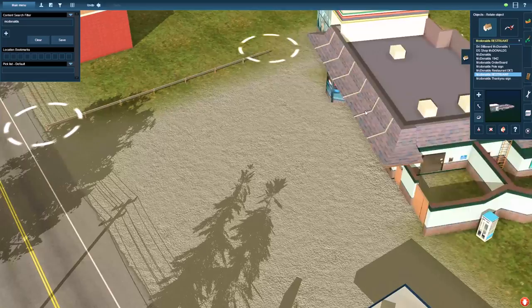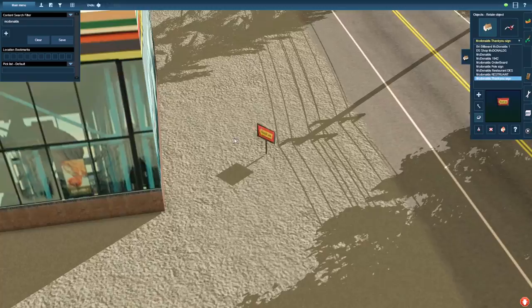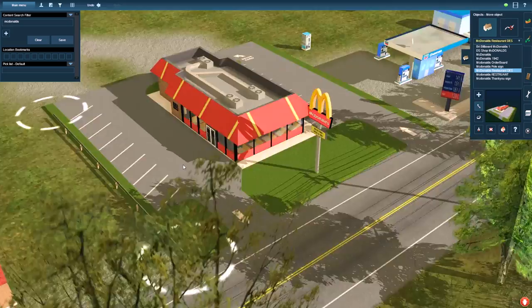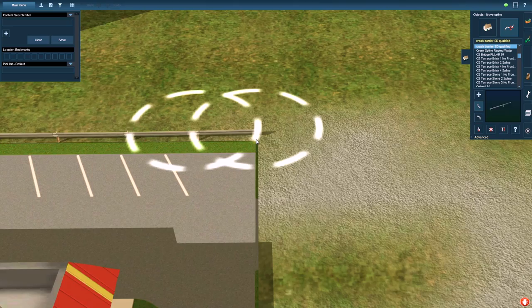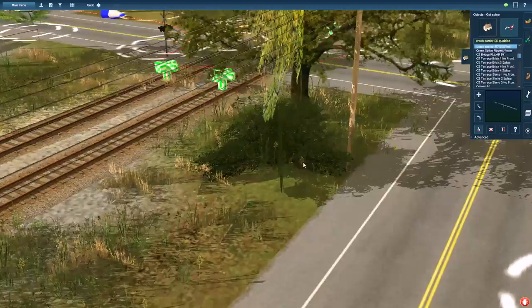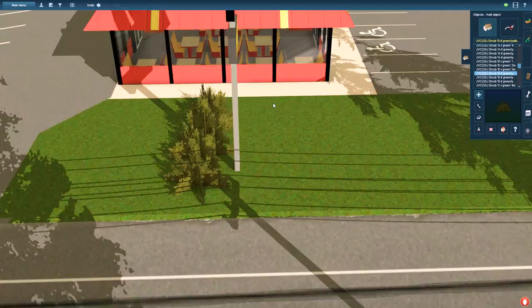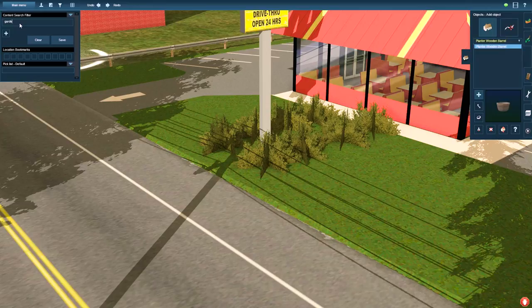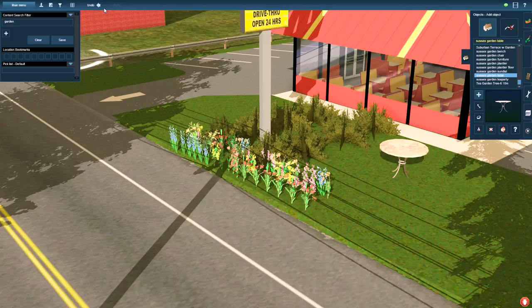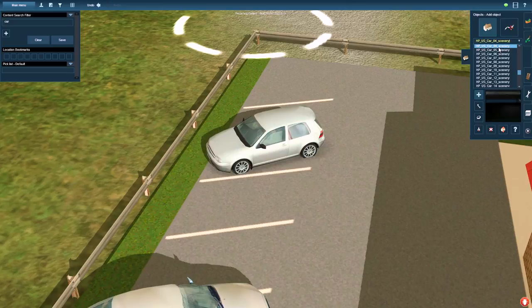I spent a lot of time with this McDonald's. Originally there was a 7-Eleven, and I didn't like it - it seemed out of place. I've never seen 7-Elevens in upstate New York, so I wanted a fast food restaurant there instead. I struggled between two McDonald's models and couldn't decide. I ended up going with one that I later changed back because I thought it would save time since the parking lot and signs were already there, but it was a little too bright for my liking. I removed it and went back to the other McDonald's model, which you'll see in live mode.